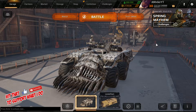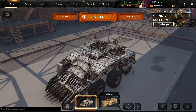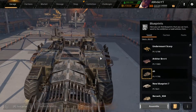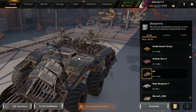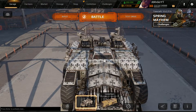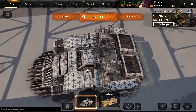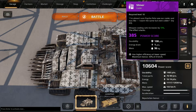Hey guys, JB here, welcome back to the channel and welcome back to Crossout. Last week I tested a vehicle with triple Hammerfall and a Favorite cabin and only one radiator. This time I'm gonna test it again. I got a build from 'Please Carry Me' - he usually makes some pretty solid builds. He asked me to test it out. But since I've already played it, I'm also gonna switch it up a bit with this one. I used basically the same build but with Thunderbolts. I honestly think the Thunderbolts are going to be way more effective.